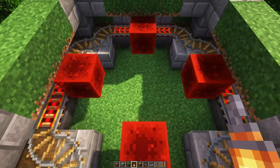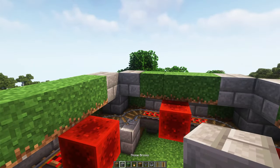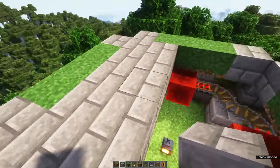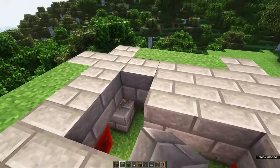Make sure that you light up the inside because we're now going to cover up the rail system. You can use stone bricks for this, or pretty much any block you want — you can also use dirt if you have a lot of dirt.